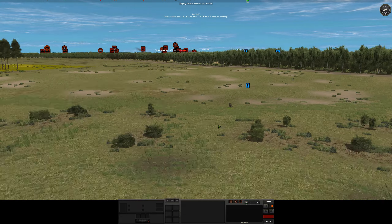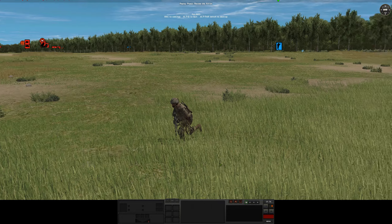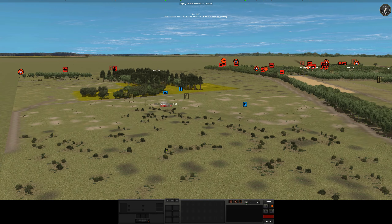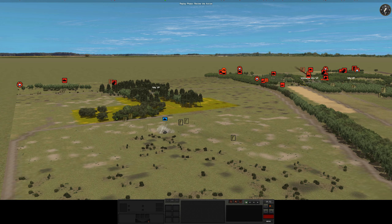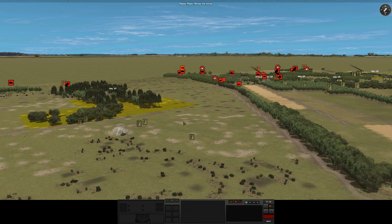It looks like he's attempting to reinforce this position with a machine gun. We're trying to push for a few more people, presumably just to hold his bit on the edge of a victory point here, which we're now going to have to look to try and pressure him on — ideally take out.